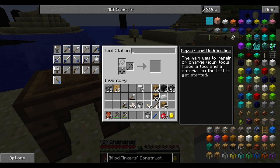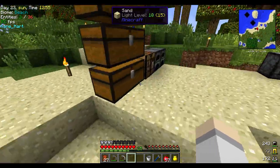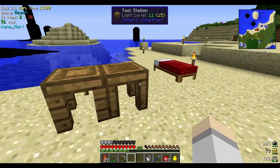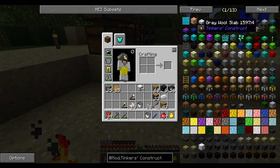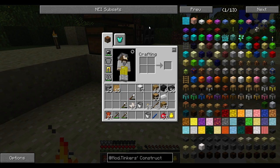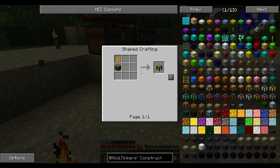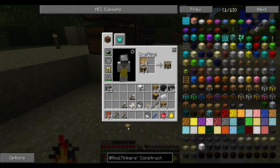Here is the tool station, but that's not quite what we need — we need parts. Stencil table. I thought there was a parts builder. Did they change one block down maybe? Stencil parts — oh, there's the parts builder. I'm pretty sure there was something else we had to build. The parts builder — ta-da, here we go.